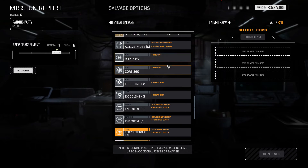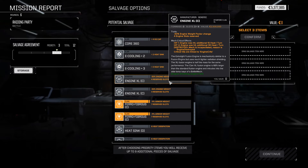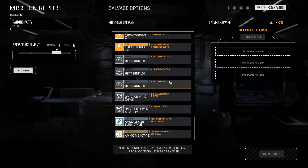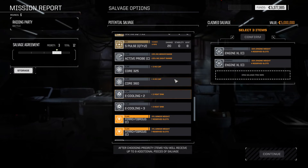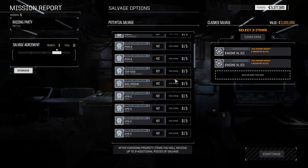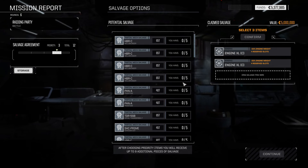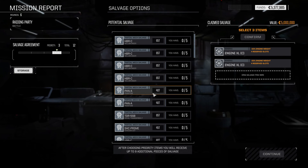Medium lasers, active probe, clan XL engines — pretty nice indeed. Clan CASE would also be pretty nice. I'm tempted to take the Clan XLs. If you salvage omnimechs, you're not going to get XL engines because they're built in, so I think we got these from the Phantom. I ran a Phantom in the other campaign — I absolutely love that mech. You can make it go at like 10/14 kph. It's kind of crazy.